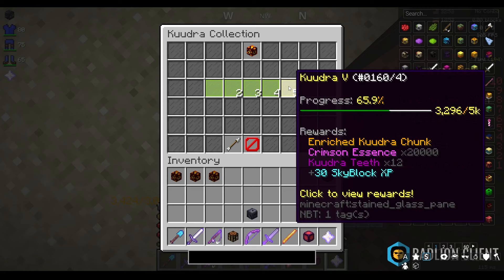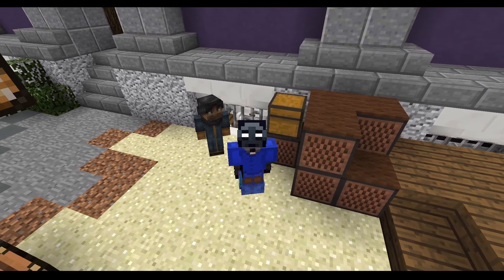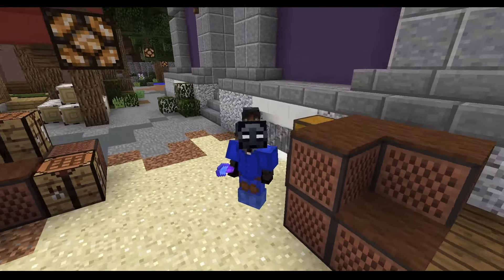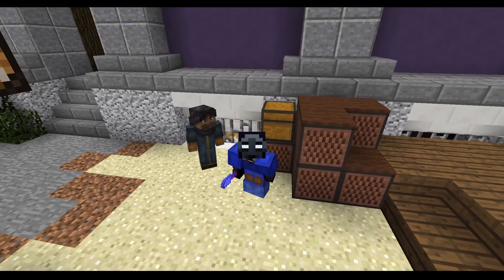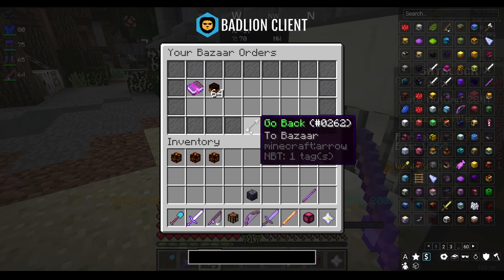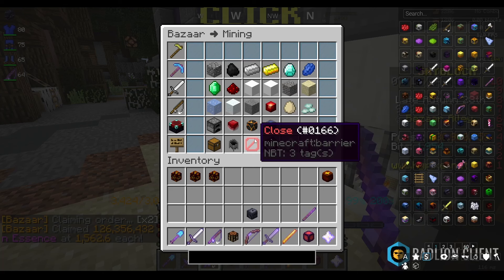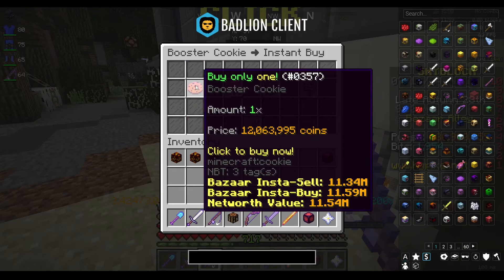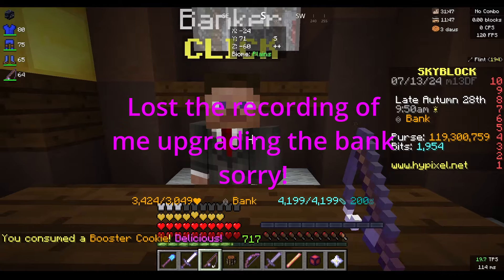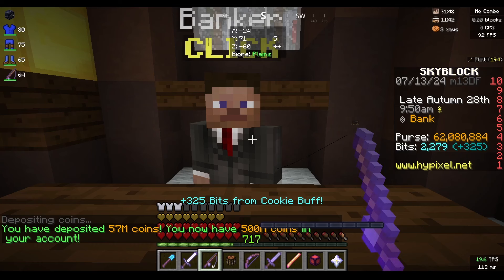I also got another 20,000 crimson essence. While I've had time to play I've been jumping into burning runs — you can find burning parties very easily and I don't need to rely on waiting for people. I'm going ahead and claiming both of these, putting the purse at 130 mil. I'm instantly going to buy a booster cookie for convenience, so 119 million. I'm putting as much as I can in the bank, which puts me at 500 mil.